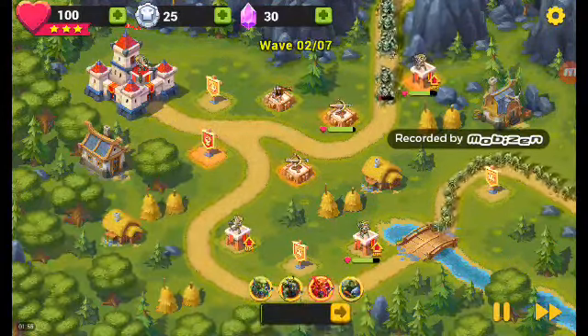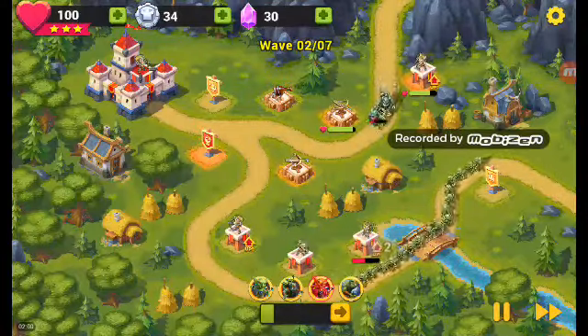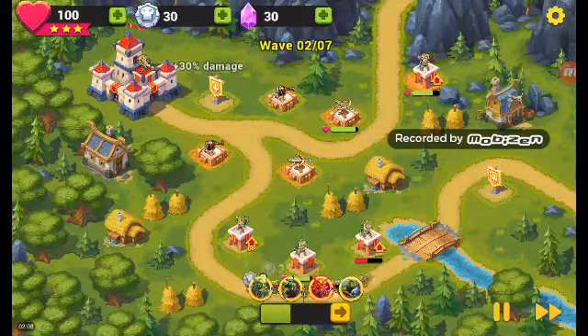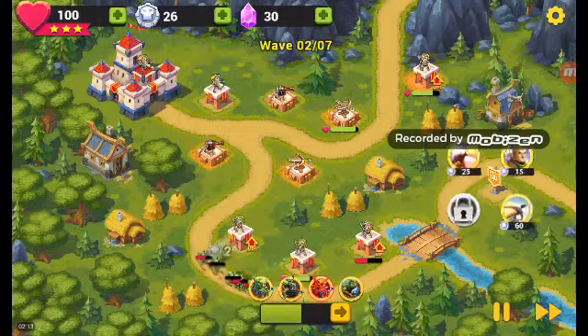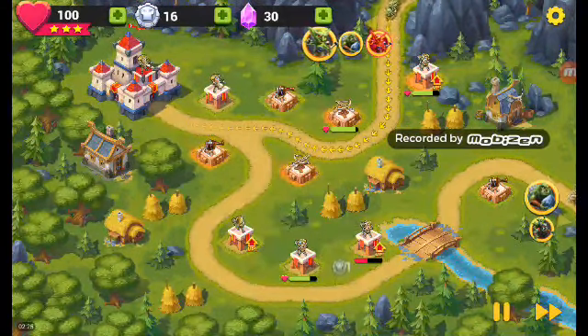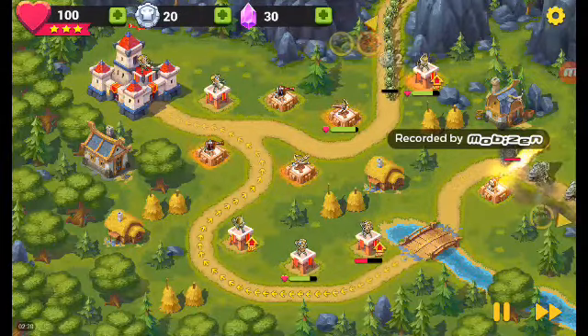Oh no, now there's two waves. Okay, hopefully I can do this. I got everything basically except for this one. What if I can add this thing? Now I basically got all of them. There we go. Next one — oh my goodness, it looked like a lot. Okay, let's hope that we win. There's been a lot of hoping.